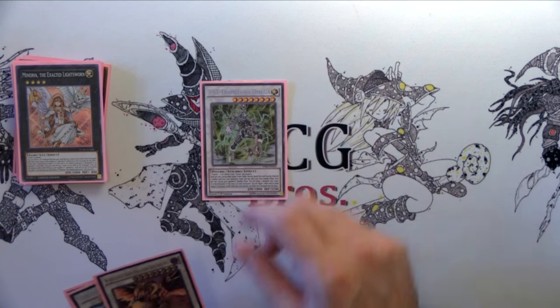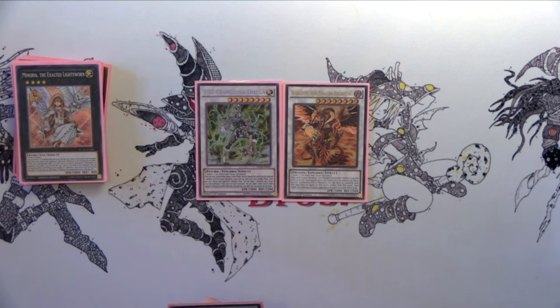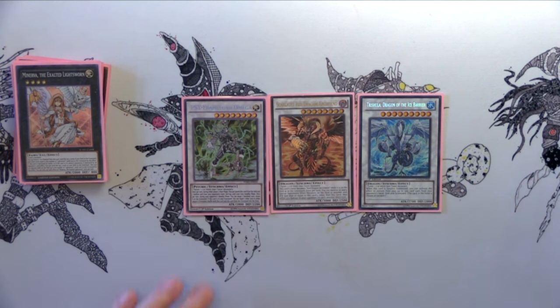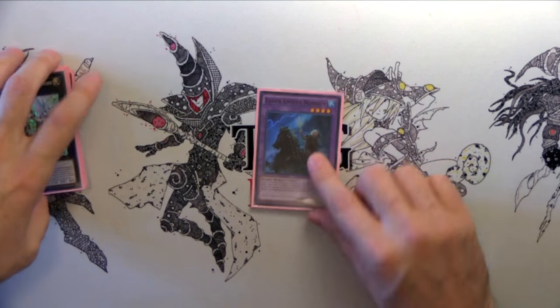For Synchros, I'm playing one Omega — I'll probably move this to two but don't have space right now. One Scarlight, because if they have a full board you can wipe it, do damage, and then attack. And then Trishula — a lot of people don't see this coming, but it's great mid-game for just shutting the door. For Fusion, it's just one Nekroz of Norton. That does it for the extra deck.